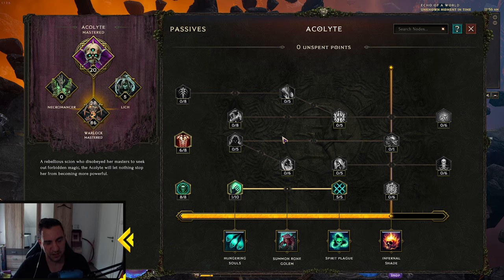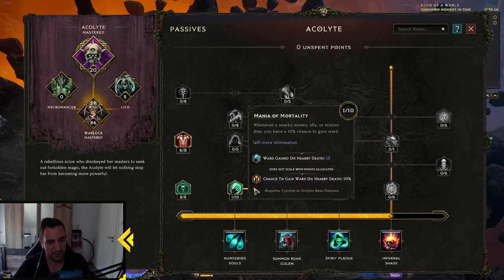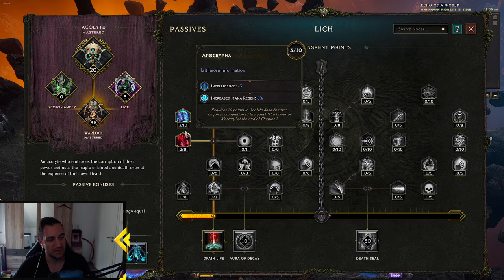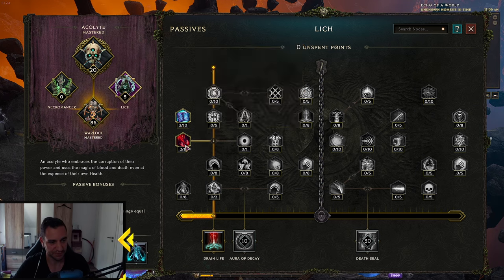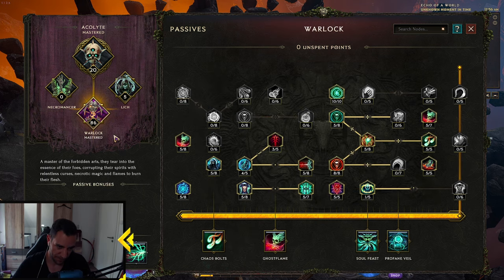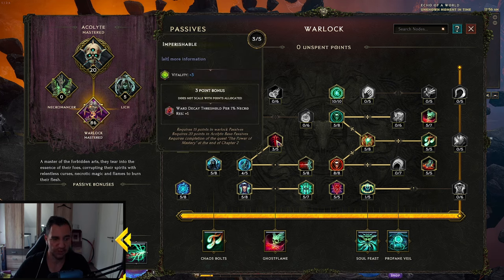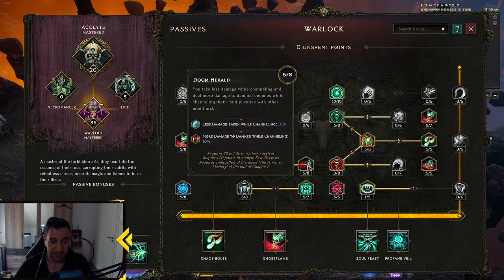For the Passives, I'm pretty much building the Acolyte the same always now — all into Armor, then into Ward Retention and the Resistances. We put 5 into the Lich; I like the Spare Damage Leeches Health — it's really nice because we are a high life build. It's pretty much the same on the Warlock side. We have 5 in Chaos Flames, just for a little Fire Damage, Necrotic Damage, Damage Over Time. We put 3-5 points into Ward Decay Threshold, Ward Gain on Kill, Ward per Second while Channeling — that just keeps us alive. Ward Decay Threshold — you need 3 in this for sure for the 3-point bonus: for all the Necro Res we get, we get more Ward Decay Threshold. We are channeling a lot, so we take less damage while channeling — 10% less damage while channeling.